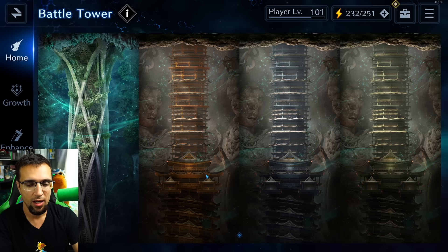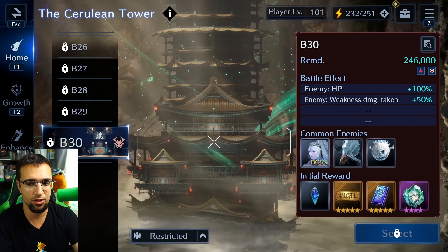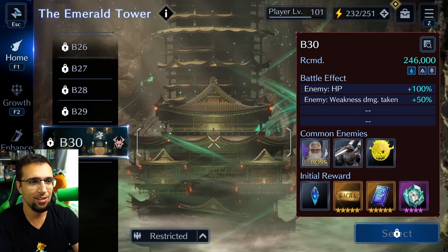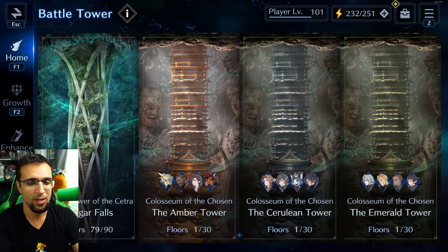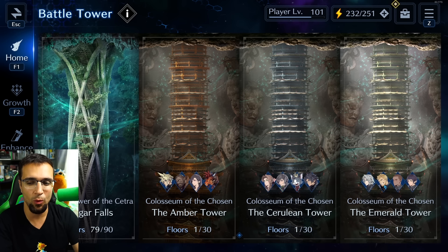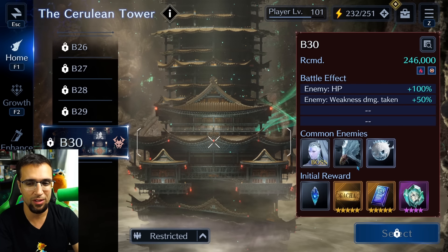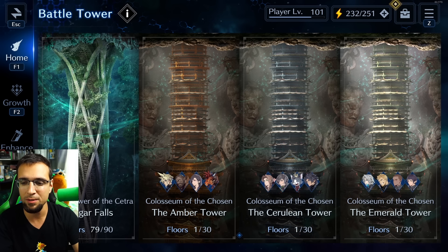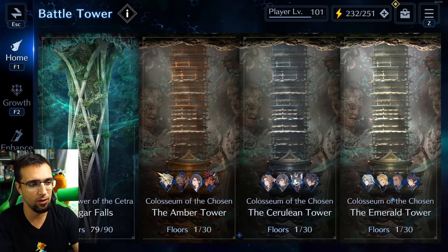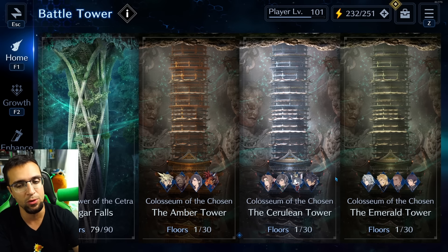At the end of each battle tower there's a boss. The first one has Ifrit and you can only use Cloud, Barrett, Tifa, and Red 13. The second tower ends with Shiva, and the last one has Ramuh. Interestingly, each character's limited banner element matches their tower — Cloud had an ice build for Ifrit's tower, Zack had a water build for Ramuh's, and a fire build for Shiva's.